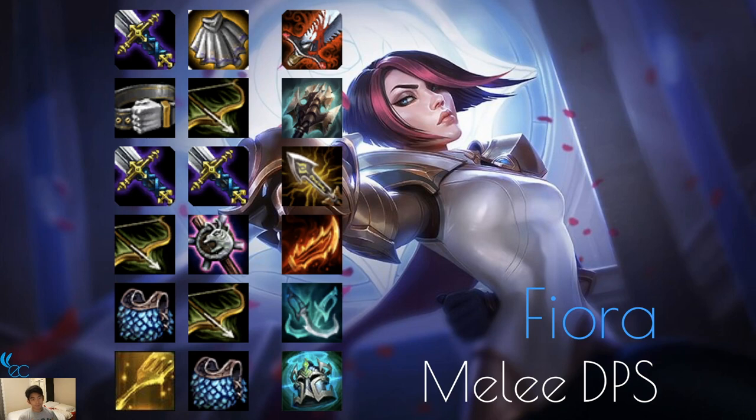Next we have Fiora, a melee DPS — items are fairly the same. I added Infinity Edge to her pool since Rapid Fire Cannon isn't great on her; it's two BF Swords giving a lot of damage plus 100% crit damage. Guinsoo's is still good on her, and Phantom Dancer as well. You can make her a Knight since there are knights and nobles, and she's already a Blademaster. Honestly Fiora is probably the worst unit in the game in my opinion, so I wouldn't prioritize items on her.